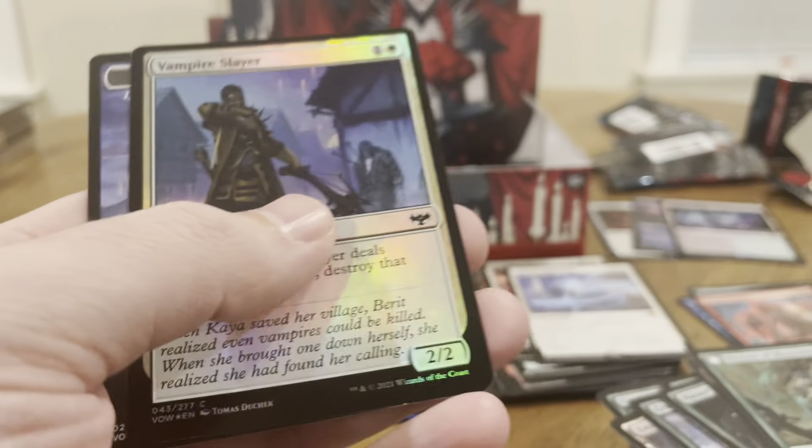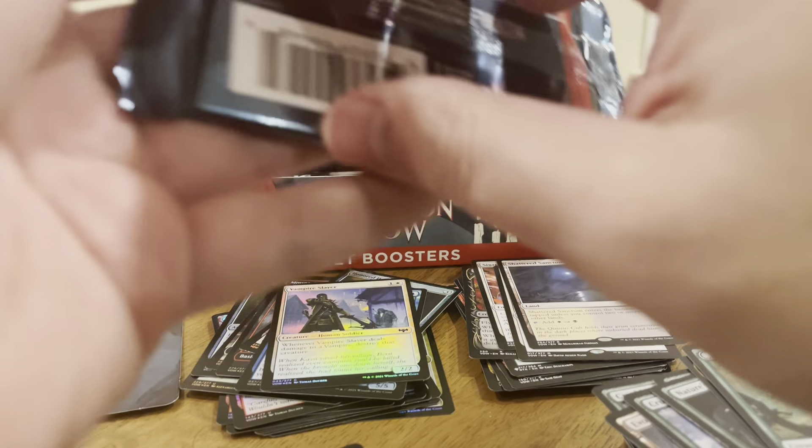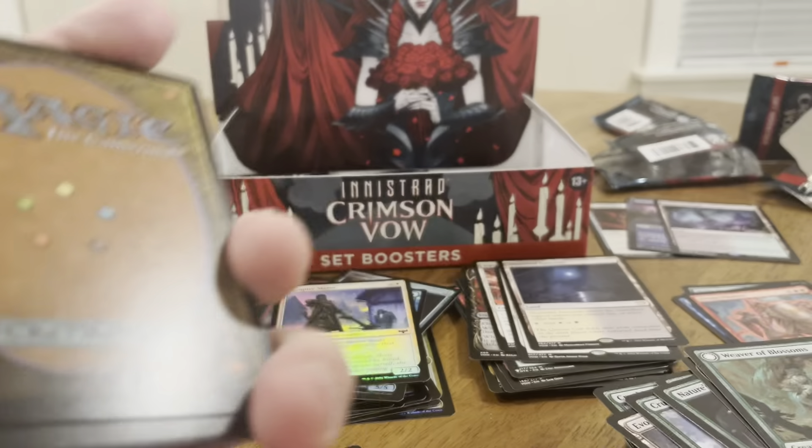We got a dual land here. Vampire Slayer is a foil. Play Night Token — a token to tell you to play Arena.